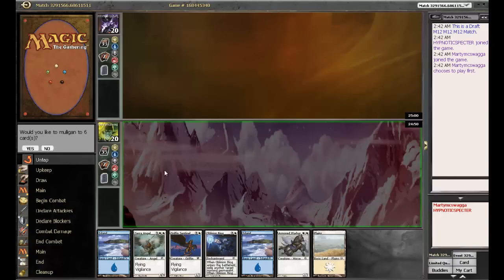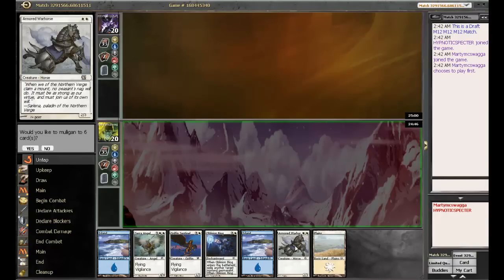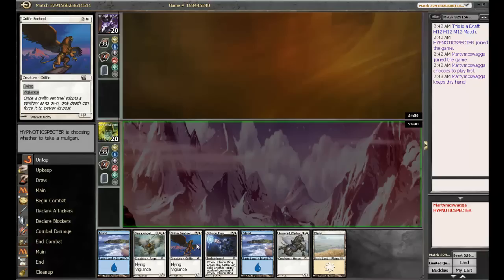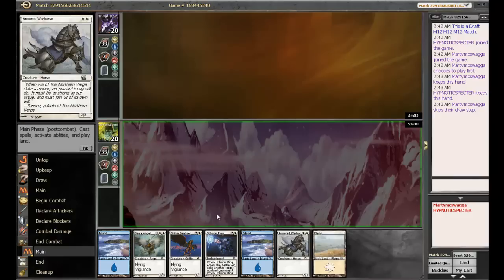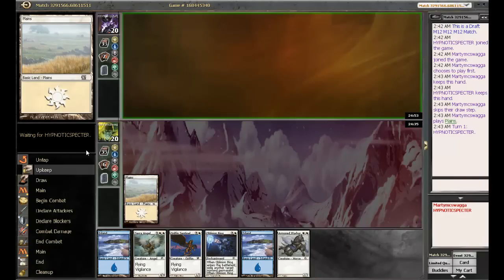Yes, we'd like to play first. This is M-12. It's actually we can't cast War Horse, but I guess there's a decent chance we draw Plains, and even if we don't, I think this is an acceptable hand. Sentinel and Oblivion Ring. I almost forgot to play land. Did I mention we only have to be stingy with our O-rings because we have three of them?